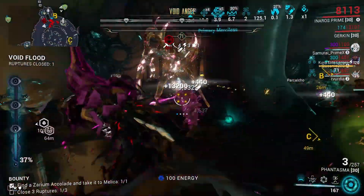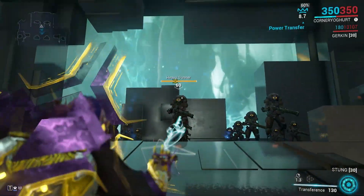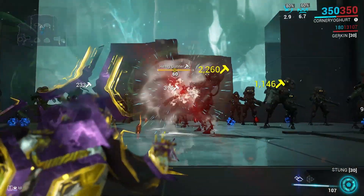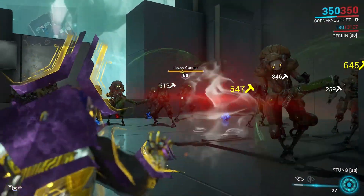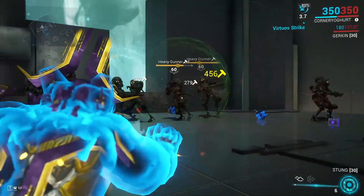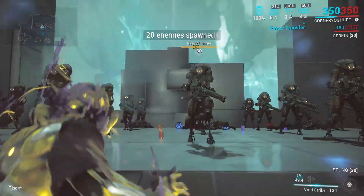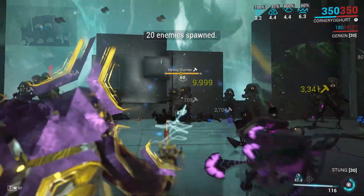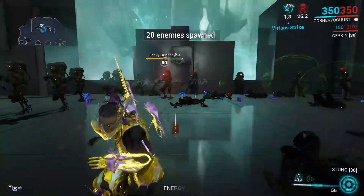Some scaffolds are better for eidolons while others are better for groups of enemies — it depends on the situation. Scaffold number two is like a small explosive: it doesn't have a great area of effect and doesn't go very far, but it does damage. Without the Madurai effect it's modest, but with the ability active it just tears through enemies.